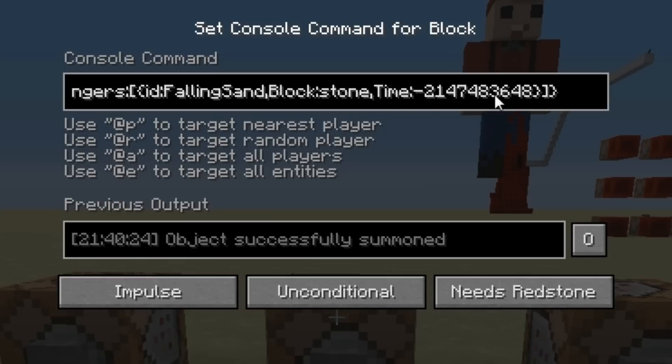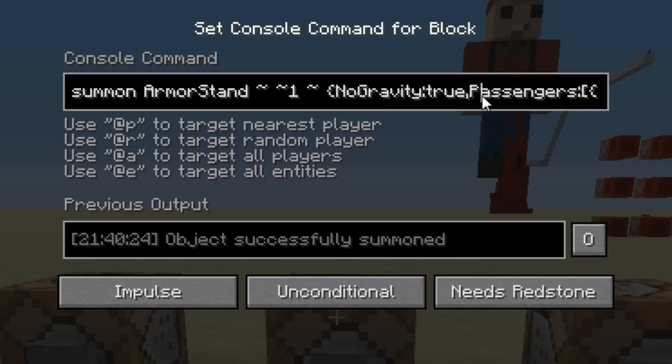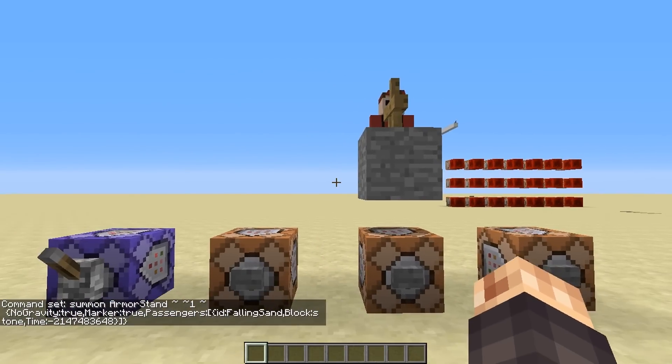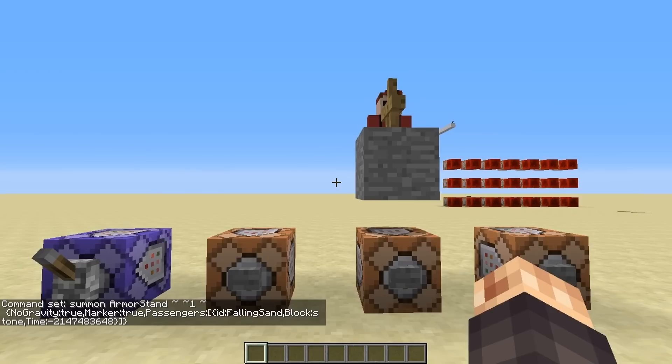The only other thing I changed was: if you add the Marker tag to the armor stand and set Marker:true, what it's going to do is summon the block at the feet. In this case it's really important that that happens.